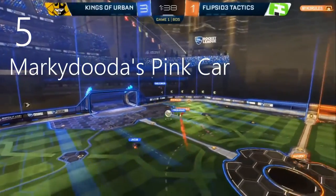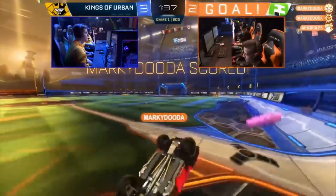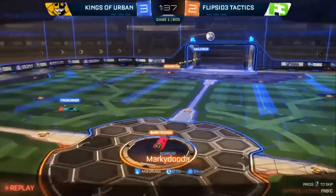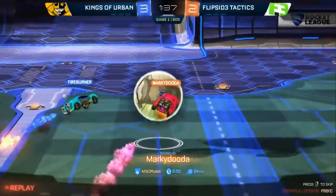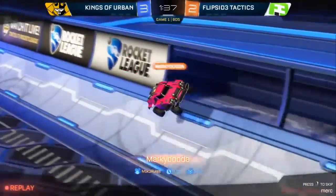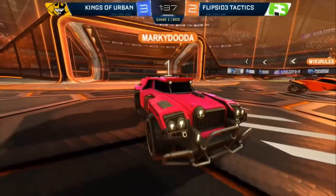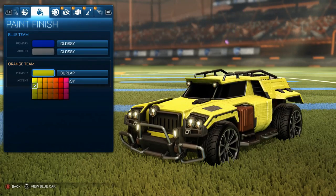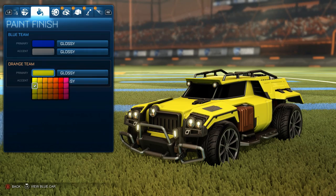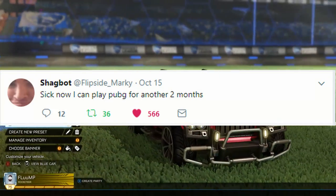The only other professional player that uses a pink car is Marky Duda. For a good amount of time he used the Marauder, but he also used a pink octane as well. One thing I will say about using a pink car: it does kind of help you stick out on the field since very few people use them. Maybe that's what Pashy and Marky Duda are going for. To make this car, you'll need to buy the Marauder — which is a great purchase, by the way — and then pick the color pink. And there you go, you'll have a pink Marauder just like Marky Duda.